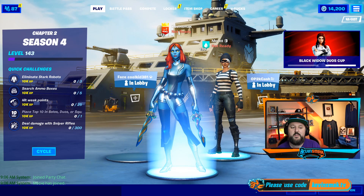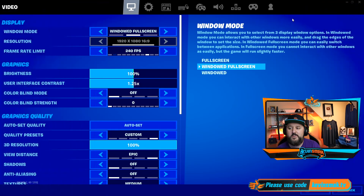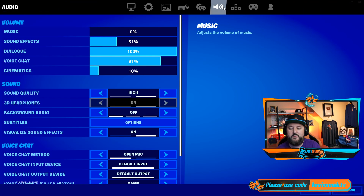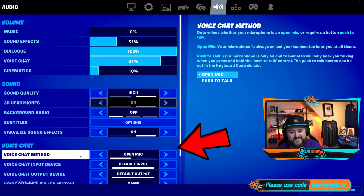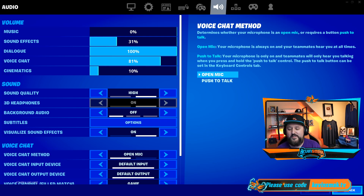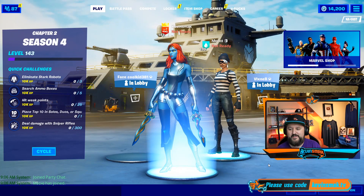Well, it used to be you would go up into settings here, go ahead and choose settings, go ahead and click voice, and then you would turn on voice chat — which is no longer here. Where did it go? They moved it. They should still have it there in my mind, but they don't.